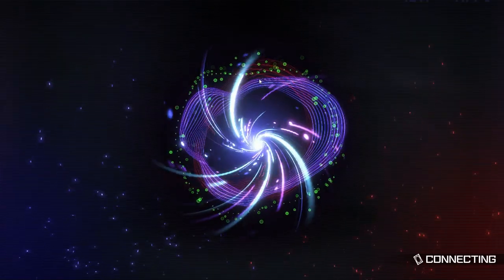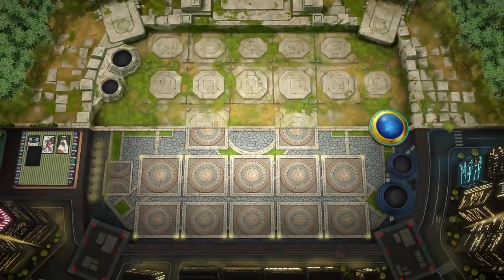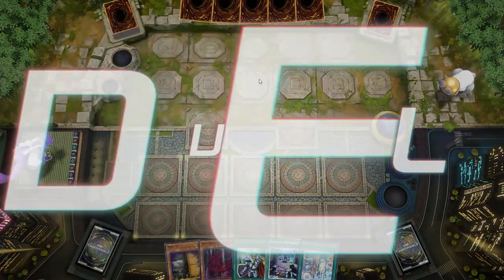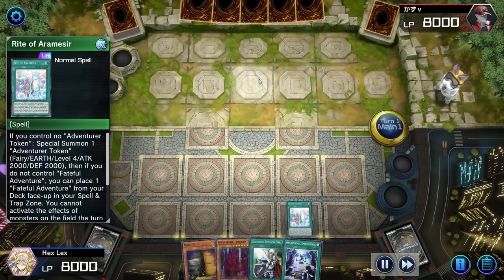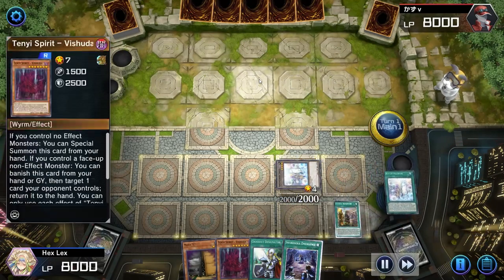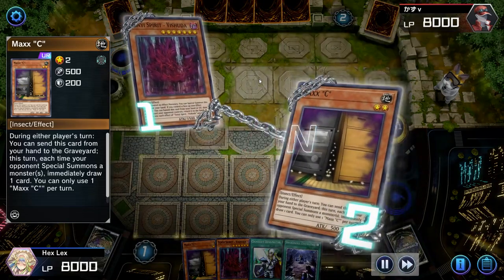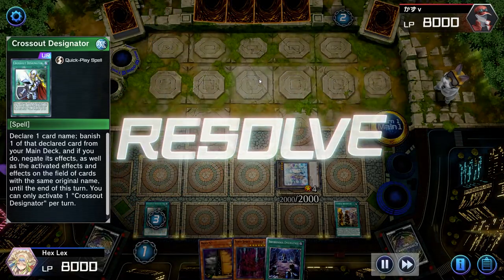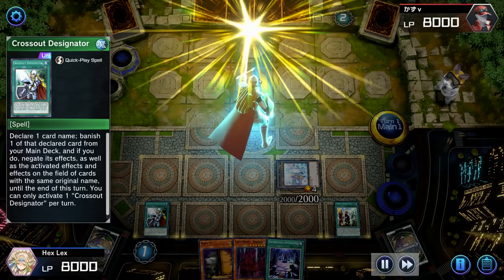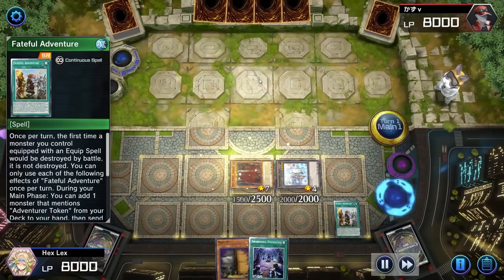This game is against Adventure Phantom Knights. This replay was only one turn, so I wanted to reiterate how to pull off the Number 42 line, since I still see occasional comments asking what Number 42 Galaxy Tomahawk is used for in the Extra Deck. We'll Crossout Designate the Maxx C here. Number 42 is used as an alternative means of going into Auroradon that does not utilize Halqifibrax — rather it utilizes two level 7s: the Gryphon Rider and Tenyi Spirit Vishuddha.